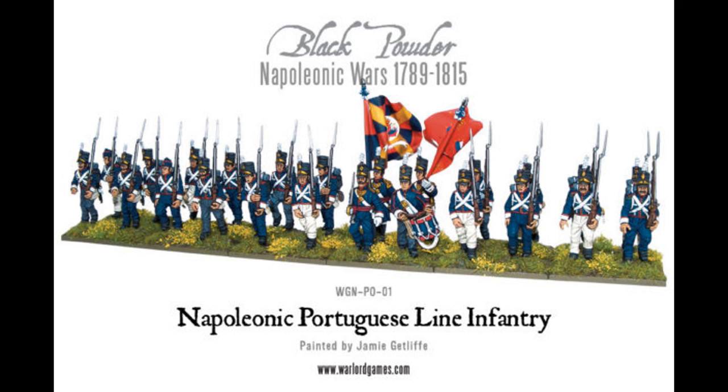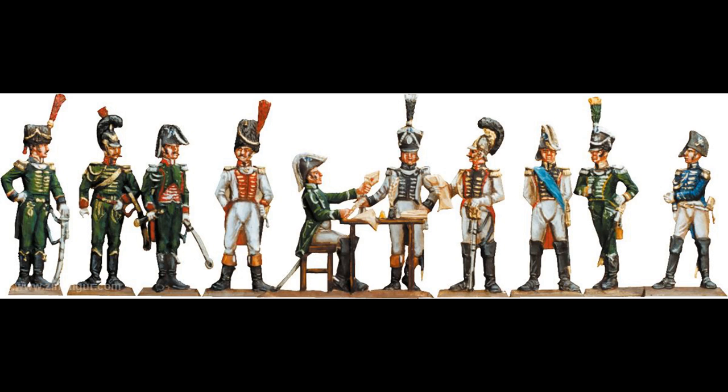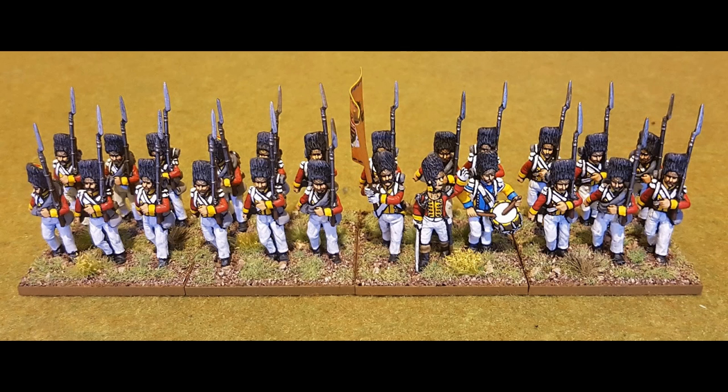The Portuguese flags have a geometric design with all different colours — they're absolutely gorgeous. You've got the uniforms of something like the Cheval Léger de Berg, a really nice pink uniform. With the Württembergers you've got yellow for the Garde du Corps, dark blue and white for the infantry very similar to French, and green for the Jaegers. The Saxon grenadiers have red coats with bearskins — they're often quite a fun amalgamation of different nations' uniforms.